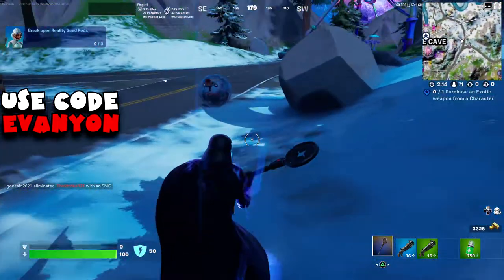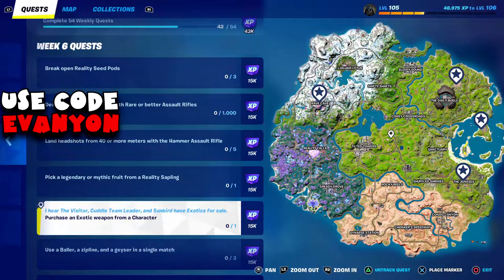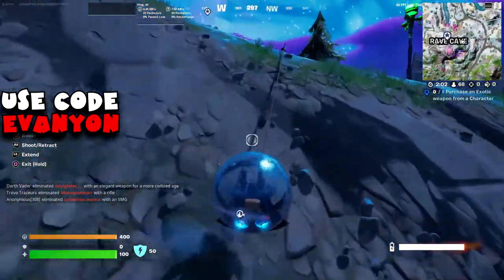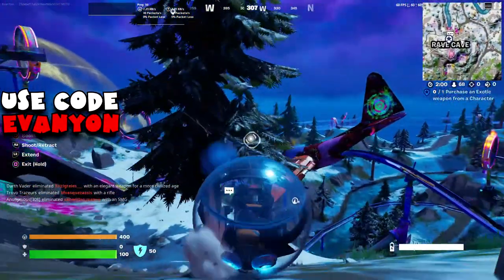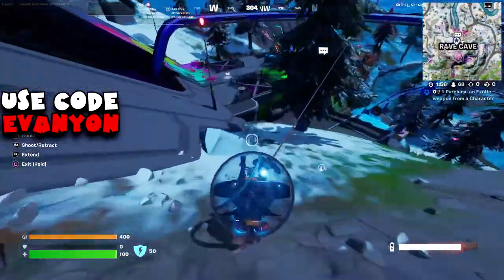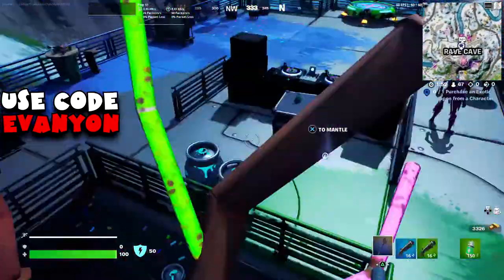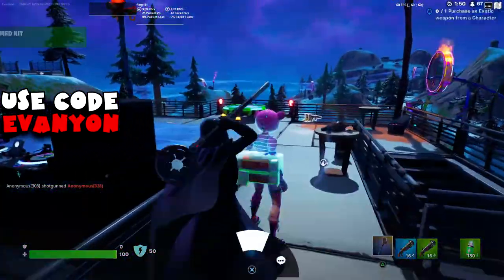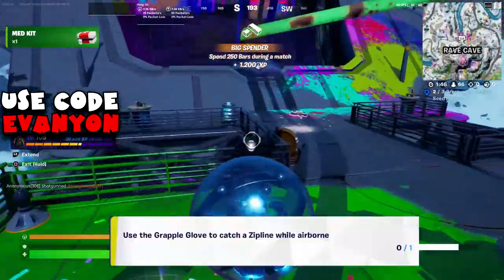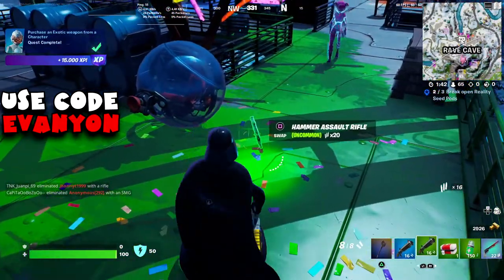From here I'm going to use the baller to go back up into Rave Cave and head to the Team Leader, located here. We need to buy an exotic weapon from a character — Team Leader sells the Six Shooter exotic weapon. The game also shows you the map with other characters that sell exotic weapons, but since we can do almost all quests here on Rave Cave, we're gonna do it here.